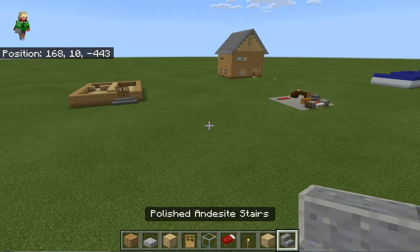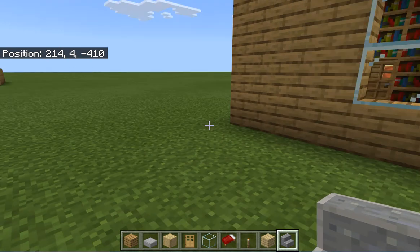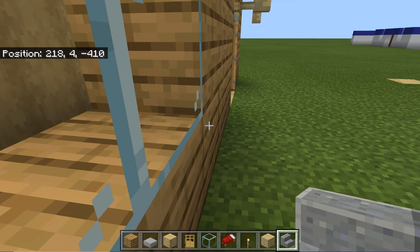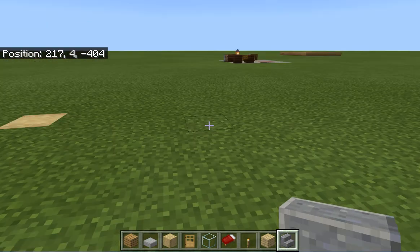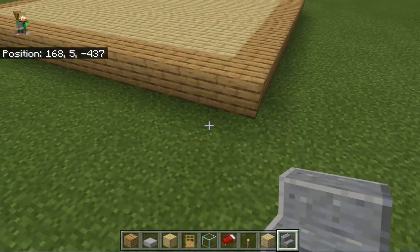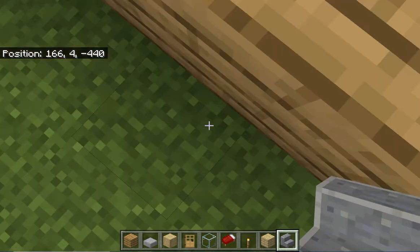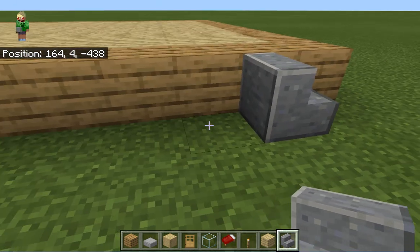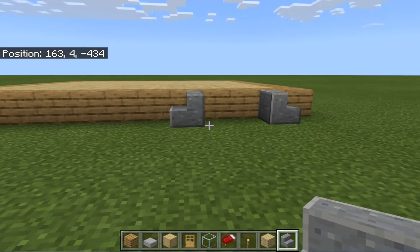Now, on the 13-block side, count in two spaces. On that second block, place a stair in front of it — it should look like this. Skip two blocks, then place another andesite stair facing that way, like that.